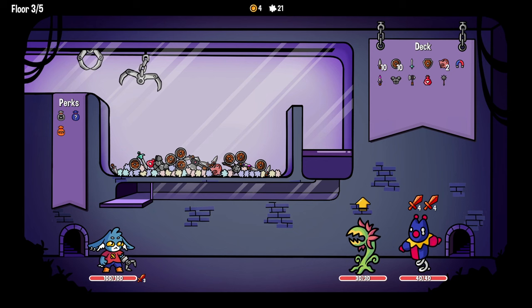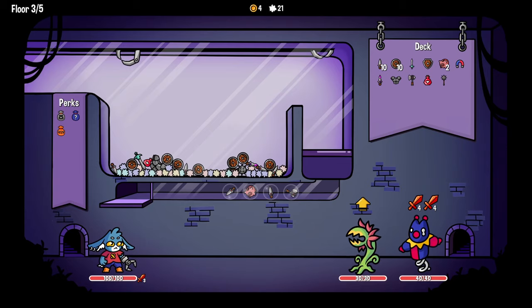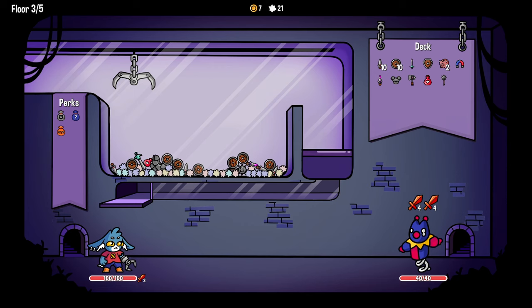Oh, look at that little sad bouncy boy. He's just trying to live his best life. Is he? He's trying anyway. Hold. Yeah. Not bad. Alright. Well, he's swinging for eight, so as long as we can get a shield, we'll be fine. Let me try to get the armor and the shield.